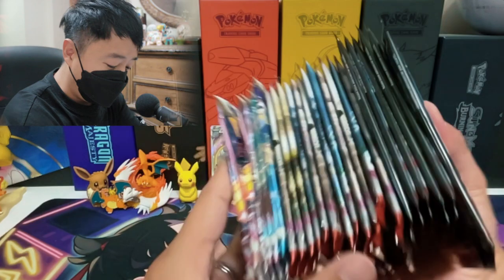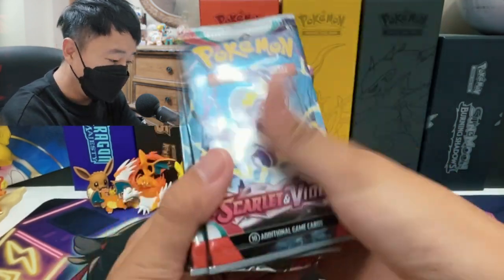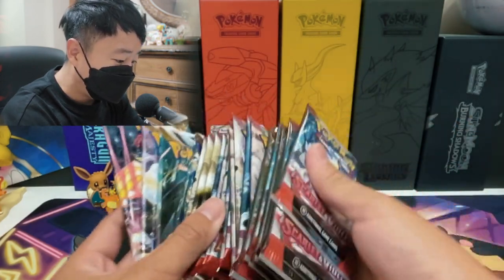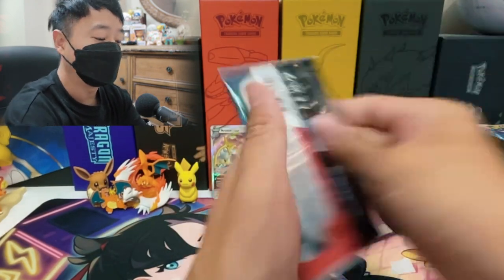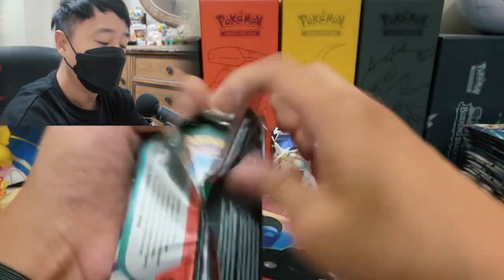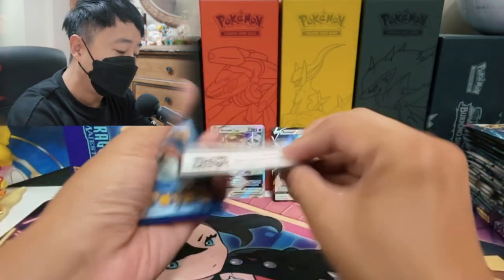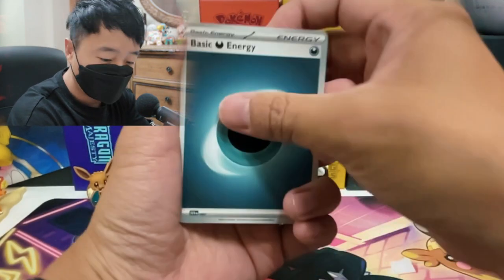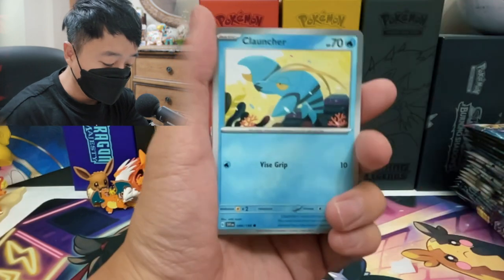These are the packs — we are opening up 24 booster packs. We got Scarlet and Violet base sets, Paldea Evolved, and Silver Tempest. We got really lucky with the Annihilape collection box last video — it also came with a lot of Scarlet and Violet base and Paldea Evolved.